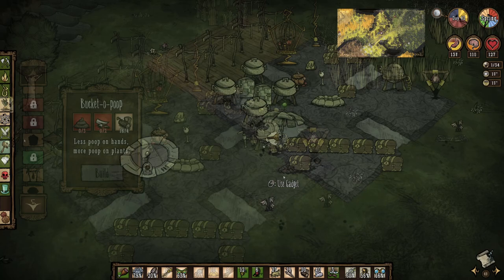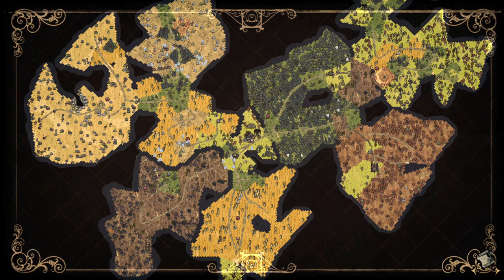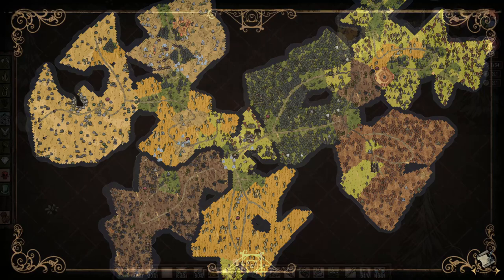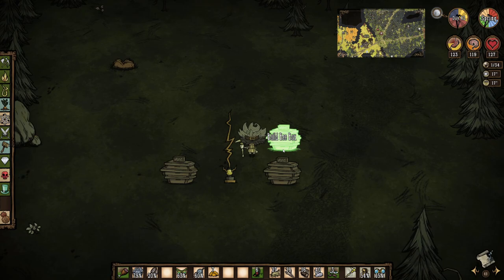Next up is making bee boxes. I prototype the first one, then gather materials to make a lightning rod — you really don't want a random thunderbolt to burn them all down to ashes. I'm a bit indecisive on where I want to put them. There are a couple of different strategies on whether you keep them close to your base or far away, but I generally go with pretty close to base, but not so close that the red bees are a problem in spring, and ultimately go with a spot just above my thumper.